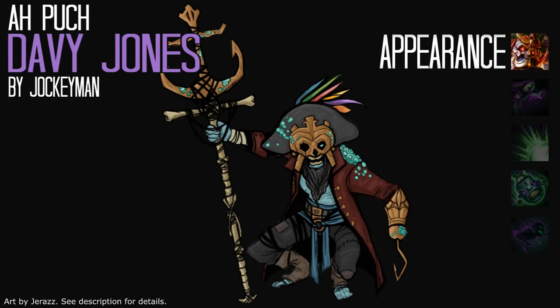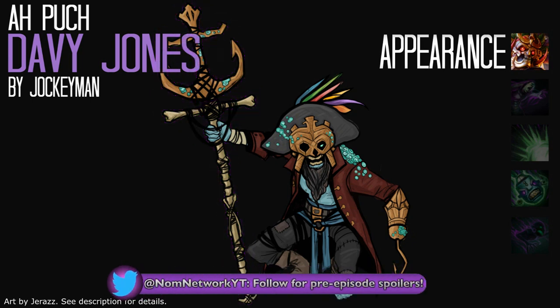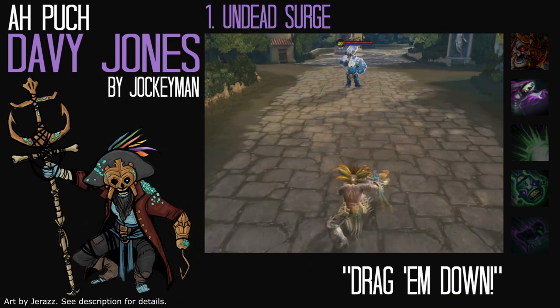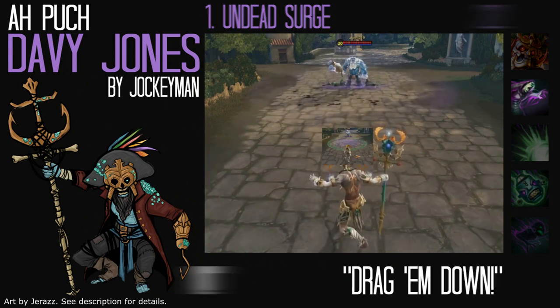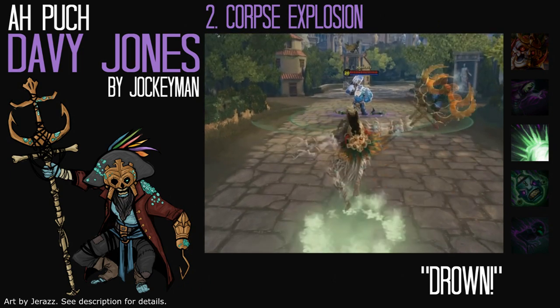This one is an awesome concept that turns Arpoach into a drowned pirate corpse. He would wear a scarlet-covered overcoat to distinguish him from Dreadbeard Poseidon, and his clothing would be more tattered in general than the Poseidon skin. His mouldy body would be covered in barnacles and seaweed, his staff would be made of human bones topped with a golden anchor, and his voice would be monotonous, occasionally speaking with pirate slang. For his first ability, Undead Surge, the corpses that rush forward would be covered in seaweed and would leave a trail of water behind them. His second ability, Corps Explosion, would be a whirlpool of black water that expands outwards.